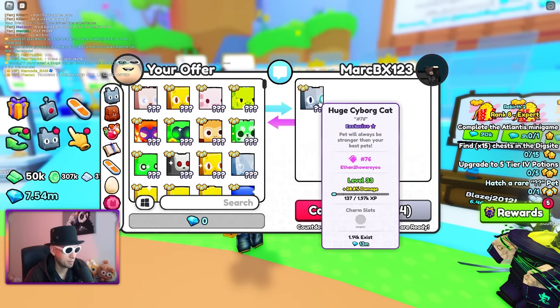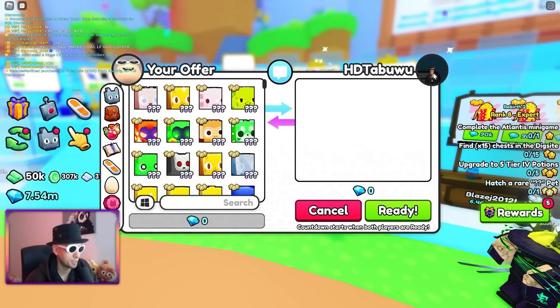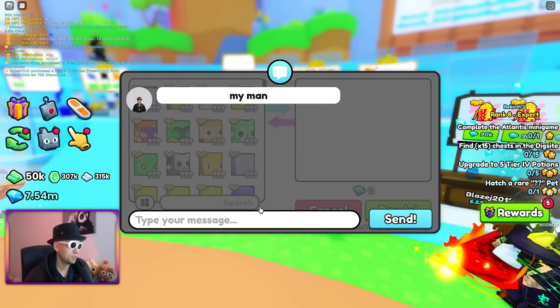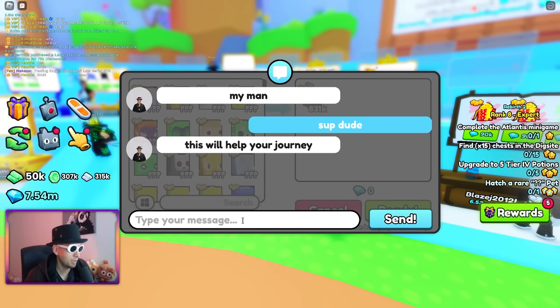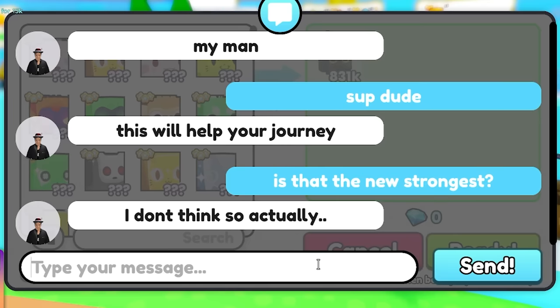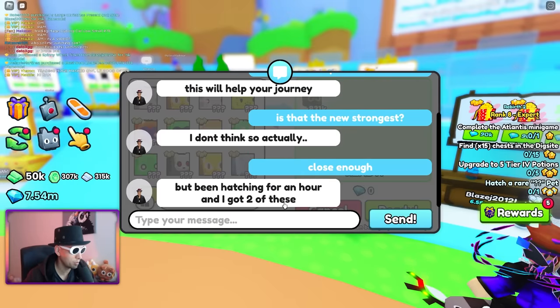It got sold. 13 million. An Imperial Rainbow Shiny at 831k — this will help your journey. Is that the new strongest? I don't think so actually, but close enough. I've been hatching for an hour and got two of these. Thank you so much.